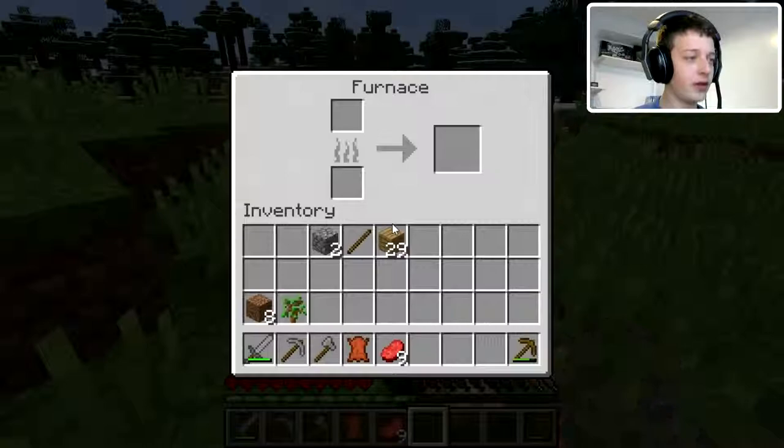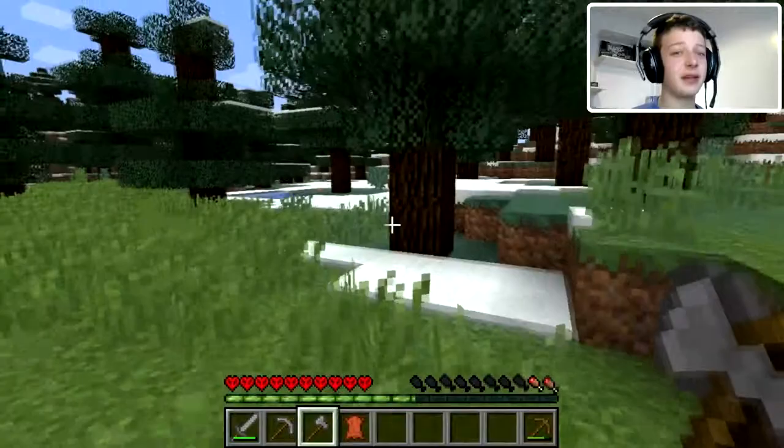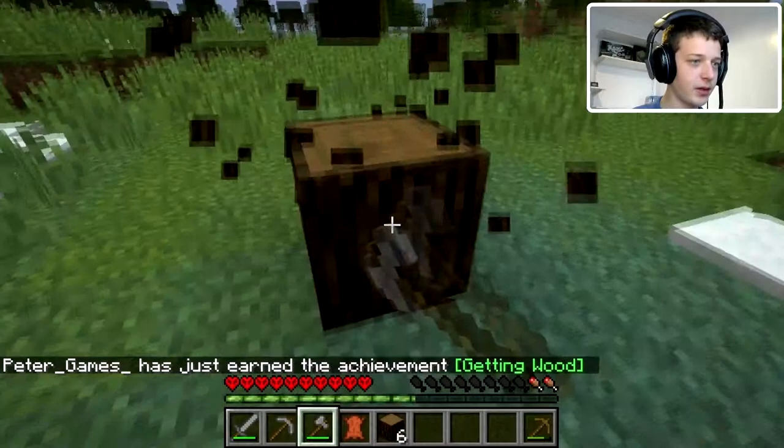We're going to have to burn a sapling and some wood. And speaking of wood, let's go collect some, because at least if it becomes night we can bury ourselves in a hole — though I don't want to be down low because the mobs can drop on us, and that's never a good thing. We need some extra wood, and our hunger is dropping low.